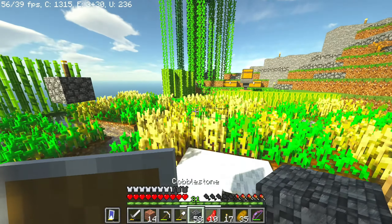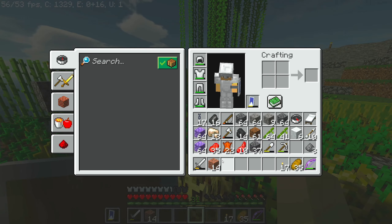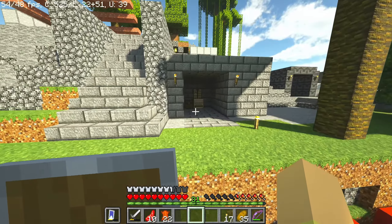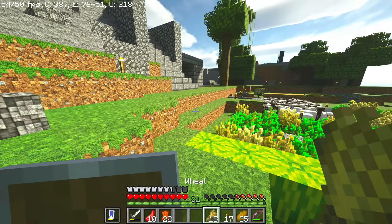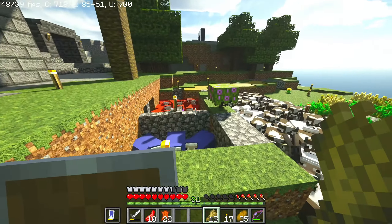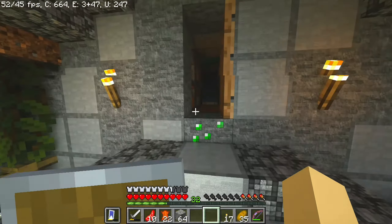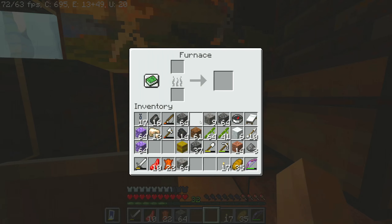Okay, here we go — we got a little bit of beef. I killed too many sheep by accident — I didn't mean to harm that many sheep in this process. So here's what we're going to do: we're going to go get some wheat and feed them. We're going to go down here, cook this beef right now — put 17 in there, put 10 in there — and we'll cook the mutton too. I've never had mutton in real life; I'm sure it tastes pretty good.